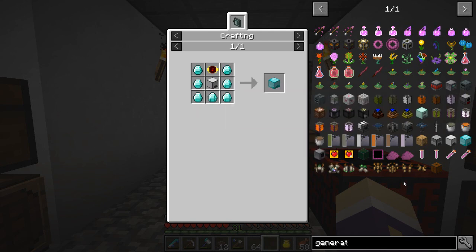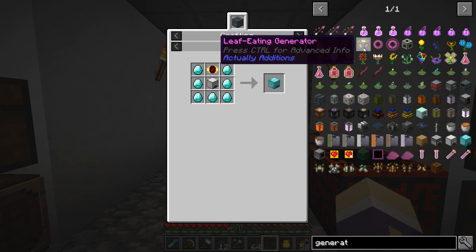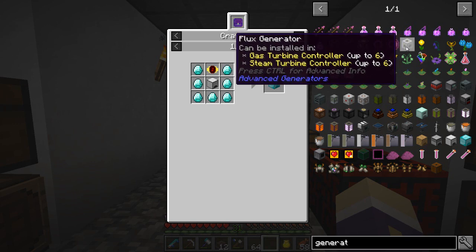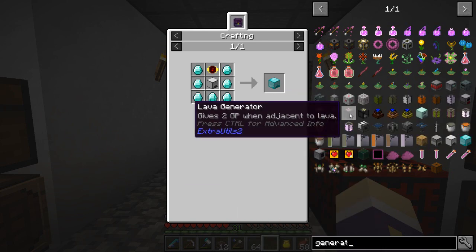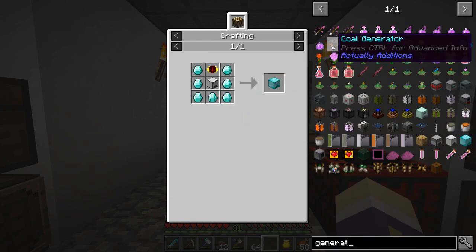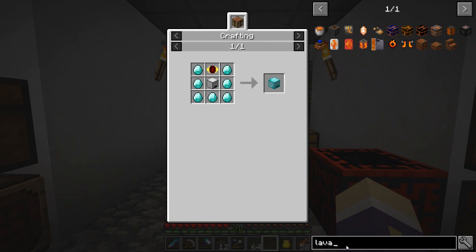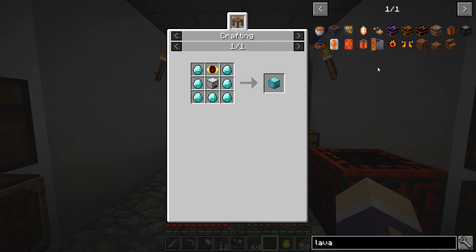I'd like to do something a bit different since we've done a lot with those kinds of things already. I thought about the leaf-eating generator but I don't think I'll use that. The advanced generators is a good one but I'd need a good supply of lava to make steam, and I don't particularly have that. There is a lava generator in this pack though — not the lava generator from Extra Utilities, but there's a lava factory from Actually Additions.